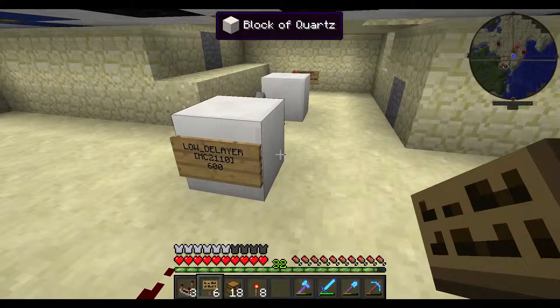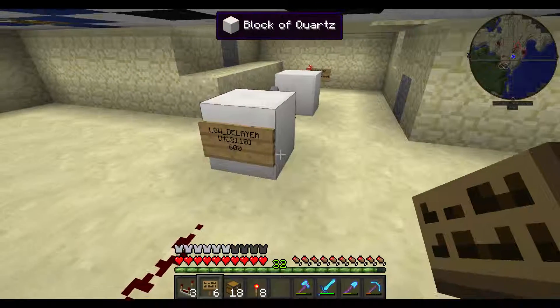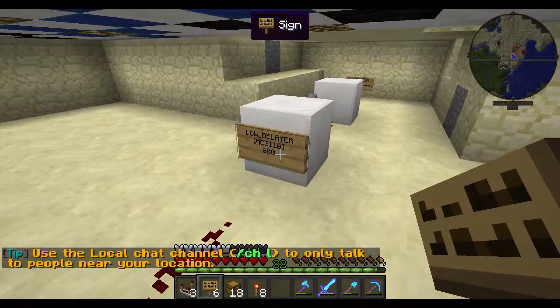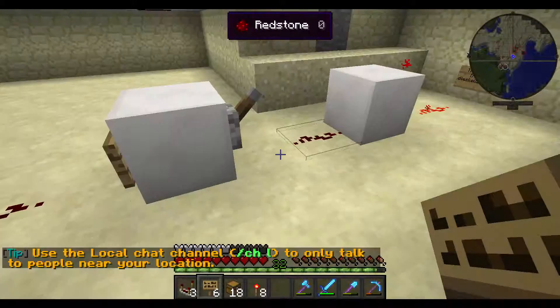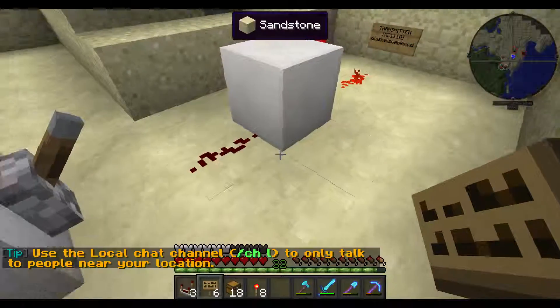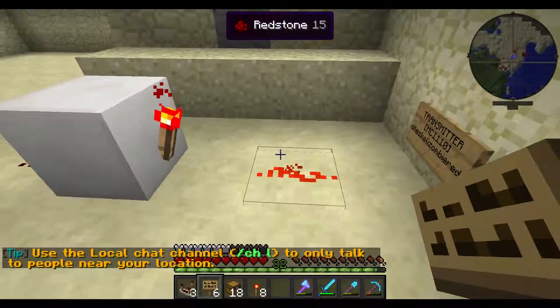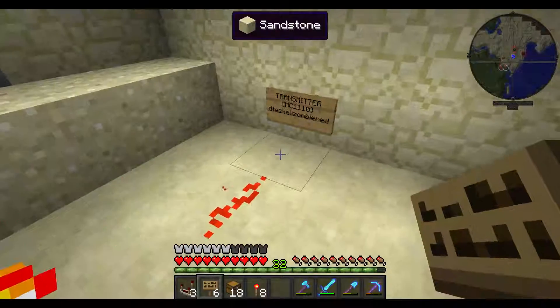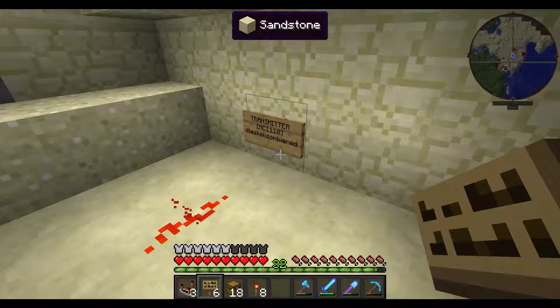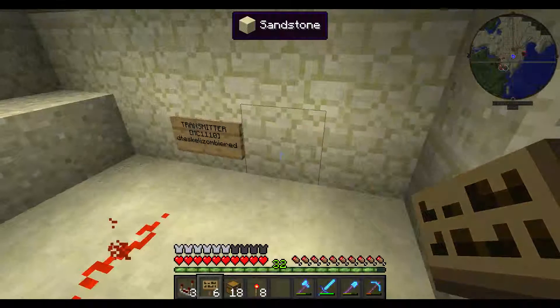It's the MC2110 sign. The time here is in seconds, so this is 600 seconds — ten minutes. It has a lever connected to it, and then into the redstone dust, and then this goes into a wireless transmitter.